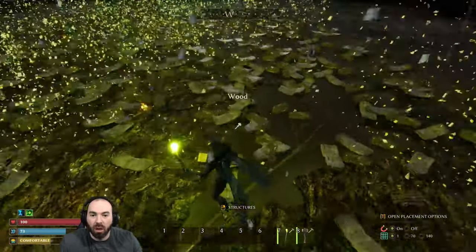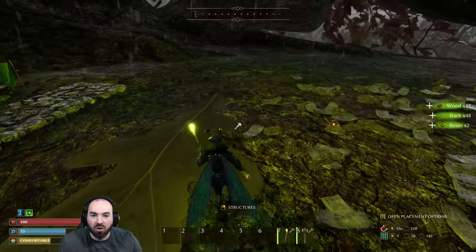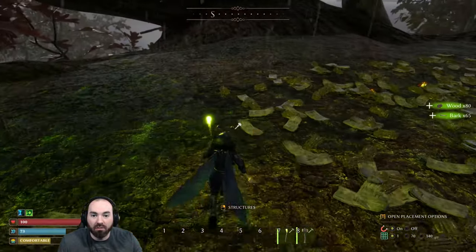There it goes. Goodbye, Root Home. We're going to improve you — make you bigger, better, faster, and stronger — as soon as we pick up all of the stuff that we've dumped into you, just by holding E and walking around.